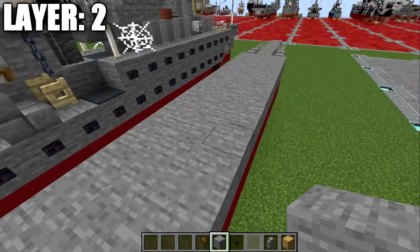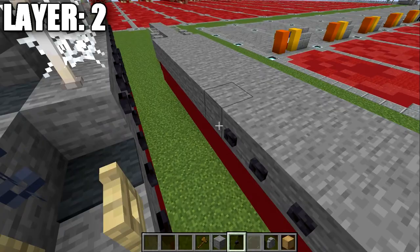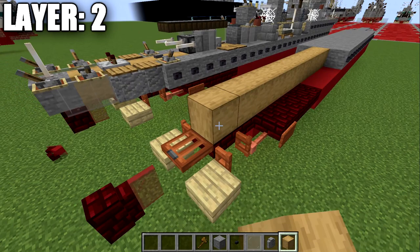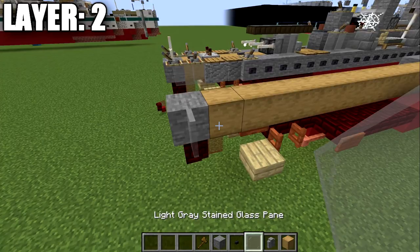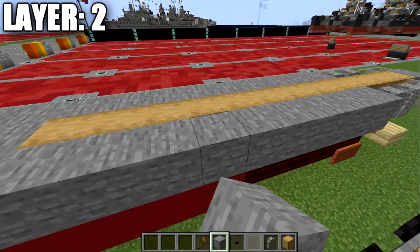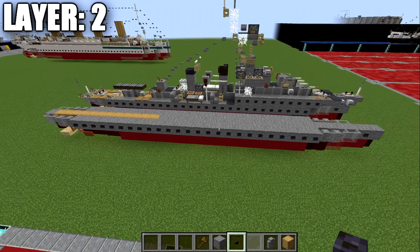We're going to take our polished blackstone buttons and run a row all the way along the side of our stone blocks on both sides for the portholes of the ship. Then in the mid-deck section, we start with a stripped oak wood block, going 11 blocks back, then place a stone block on the end, a gray stained glass pane, and one pane going forward on both sides. Two andesite walls going forward from those glass panes, then a stone block row connecting to the forward rows. More polished blackstone buttons run along the remaining stone blocks on the sides. That completes everything for layer number two.